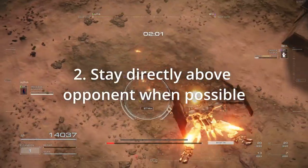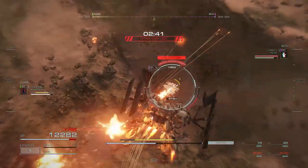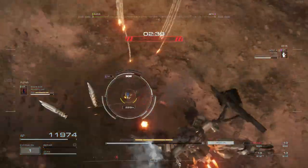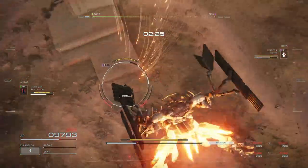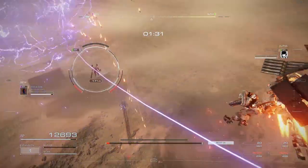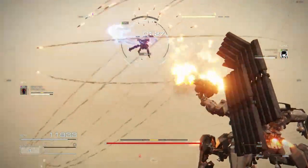Rule two: stay directly on top of your opponent. There are a few reasons for this. One, it prevents the use of certain back weapons for the enemy. Two, it prevents them from over-boosting to you directly. Three, it makes the missiles ignore obstacles by hitting the enemy vertically. The only exception is the rare occasion when an enemy AC can actually catch up to you in the air — then you must keep your distance at all times.